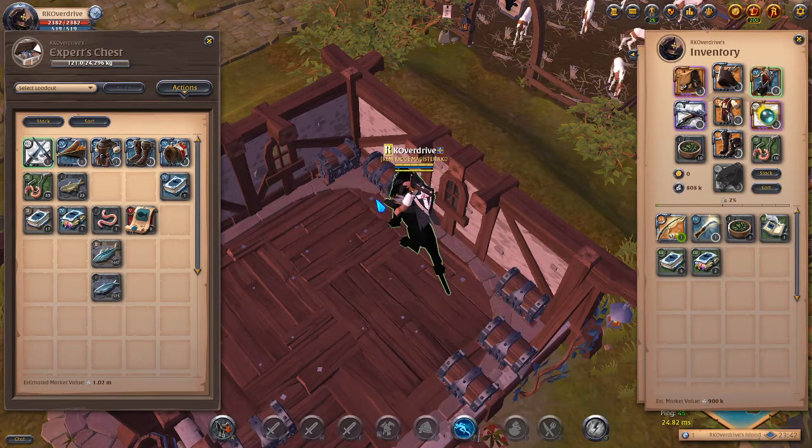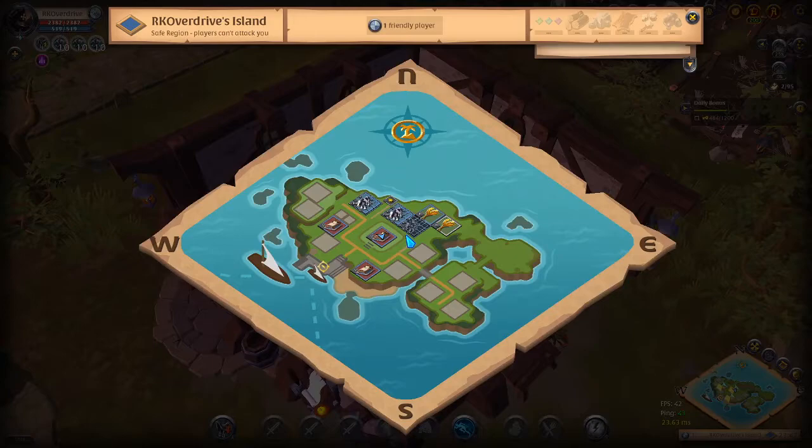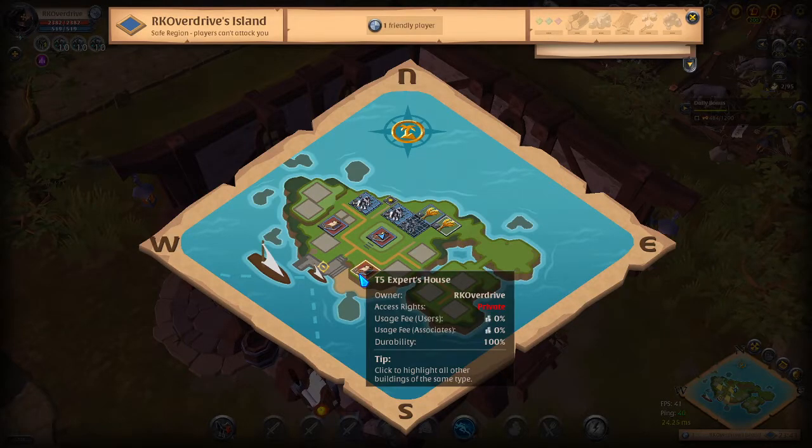Now let's look at how exactly I've been making this much silver just by fishing on private islands. Like I said, you can do this with one island, but three to four islands is your golden ticket to making a lot of silver and fishing efficiently without interruption. We're going to call these 'actions.' An action is — for example — leaving your island and going to your city. That is one action, crossing into another part of the Albion Online server.